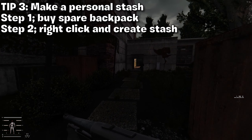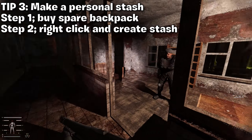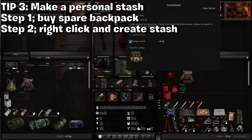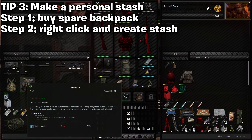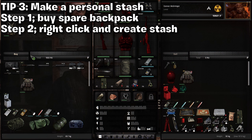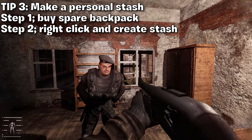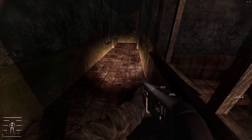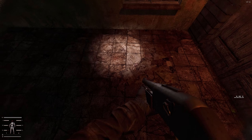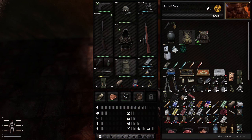Tip number three is make a stash location in your main hub area. Stalker Gamma Anomaly lets you spawn in other areas besides the starting region of Cordon, but whatever area you choose — whether the swamps or Cordon, I recommend Cordon — buy a cheap backpack and make a stash. Once you have the stash made, this is going to be your base of operations. You're going to keep weapons you want to upgrade here, armor you want to fix, any extra tools or items — this is where you're going to dump everything.